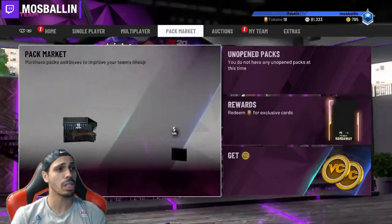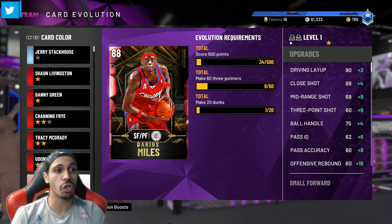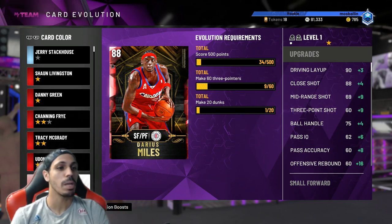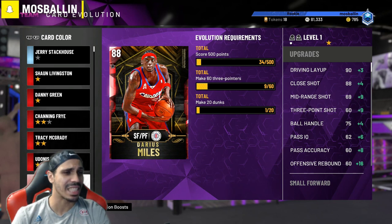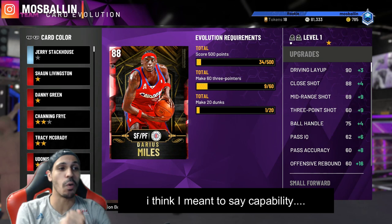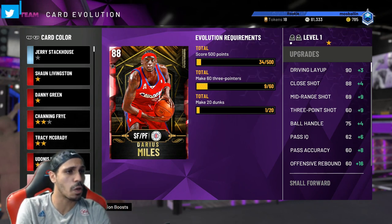Let's check his evolution stats. In that three-minute-quarters game — a 12-minute game — I wasn't even playing well, but he had 34 points and nine threes. I also realized he doesn't have to play a certain number of games, which I thought he did. So if you really wanted to, you could play rookie domination and probably score 70-80 points. But personally I don't have the mental capacity to play a game knowing it's only for evolving a card.